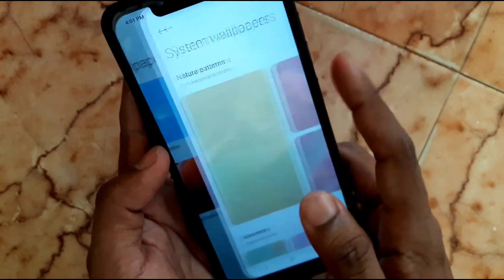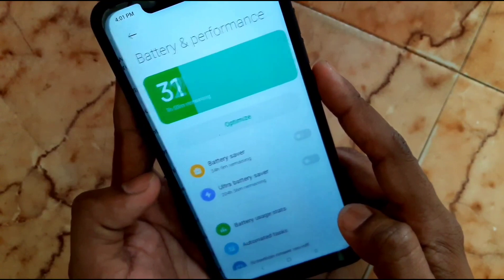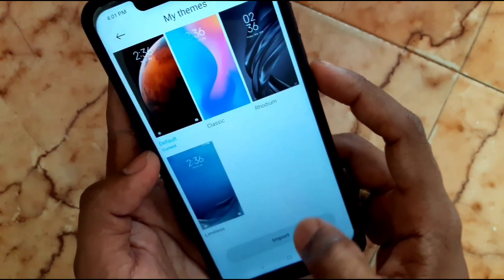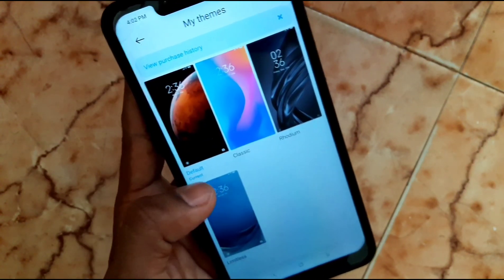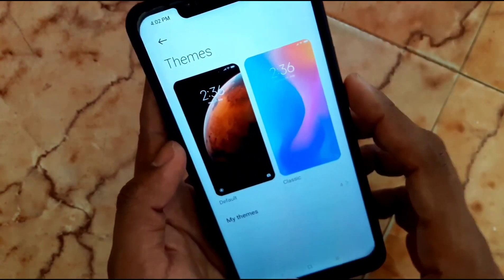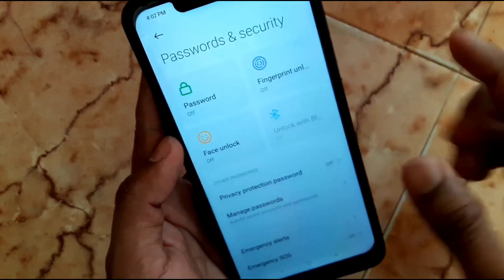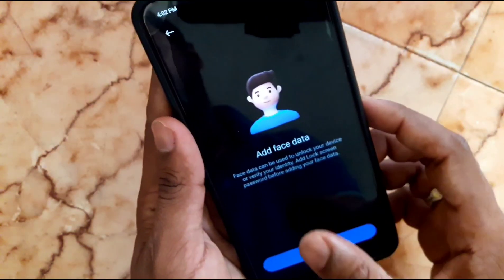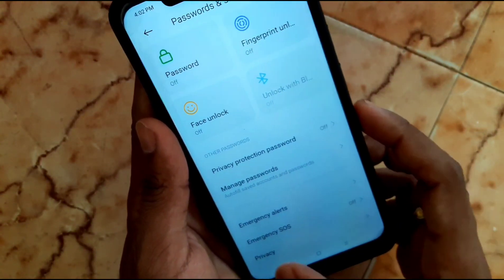Then wallpapers — lots of wallpapers are available there — and themes. And then Password and Security: face lock works perfectly on this ROM.